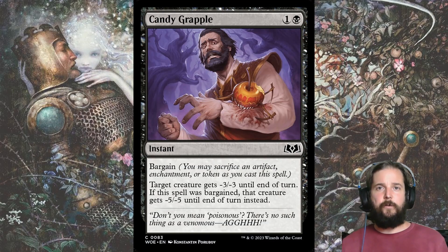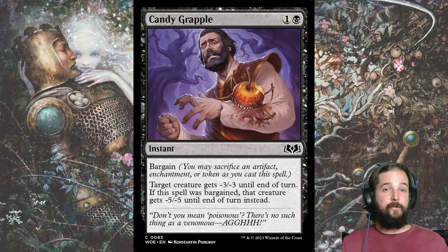Candy Grapple is also one of the top-performing black commons and is very necessary for success. Golgari doesn't have a great selection of 2-drops, so Candy Grapple is key if the opponent is applying early pressure. And if you draw it later in the game, you can bargain it by sacrificing one of your many food tokens to give a creature minus 5, minus 5.